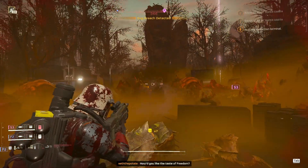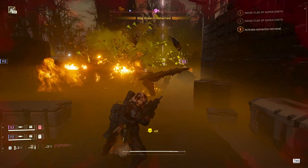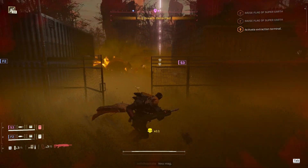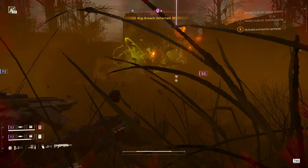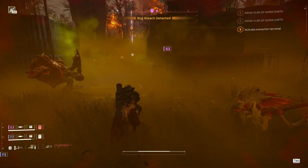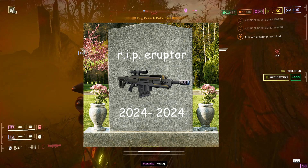Alright, let's talk about the buffs. I'm not gonna go over all of them because I don't want this video to be an hour long, so I'm just gonna talk about my favorites. First things first, I absolutely love the Eruptor now. When it came out, I didn't get it — it felt to me like a slower, clumsier autocannon that didn't really work as well, and the only pro was that you had a free backpack slot. And then it got nerfed into the ground in an attempt to fix the whole shrapnel bug thing. But now, I get it.